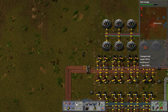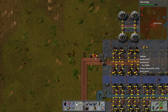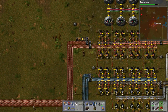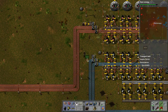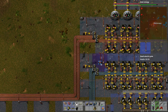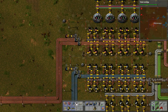Probably just a box right here — doesn't need to be anything spectacular. A box and an inserter, with power to that inserter of course. So this will be for iron and this will be for copper — that way we can inject the system manually as we need to move all that copper over.